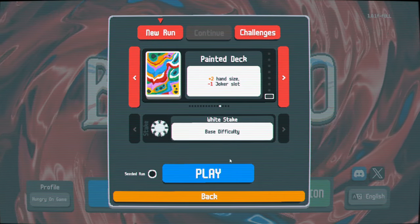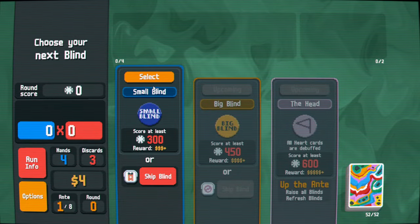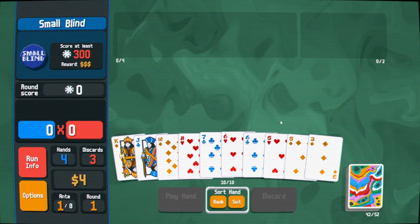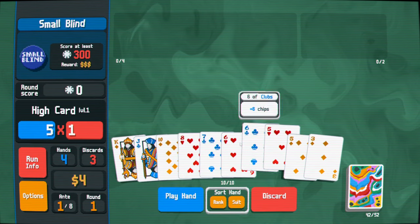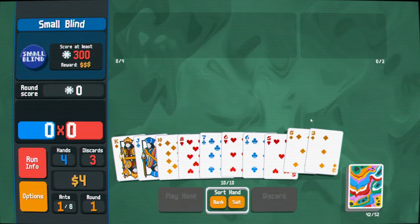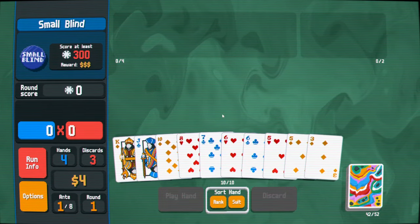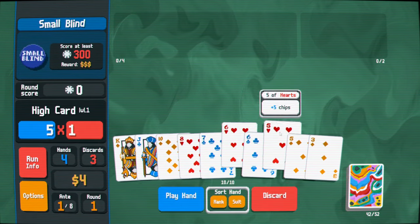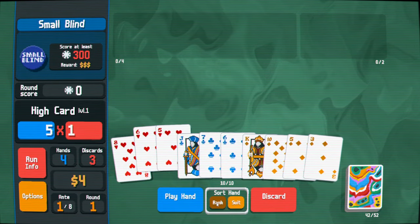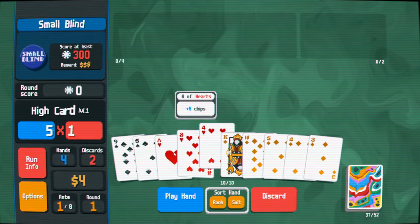Unfortunately that run died. But I do think the painted deck is good — the hand size when you're digging for specific hands is helpful. We'll need to dig for specific hands more than usual in this deck because we can't take nearly as many Jokers as we normally would. This is very close to a straight: five, six, seven, eight. I'll just take the flush I think. That diamond flush is going to be good enough in a lot of cases — not that one.